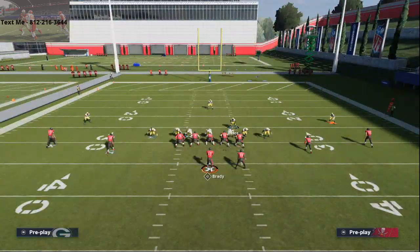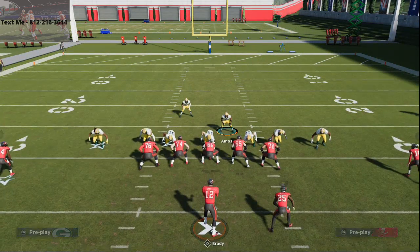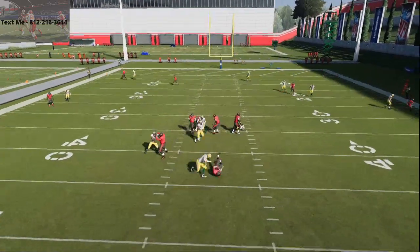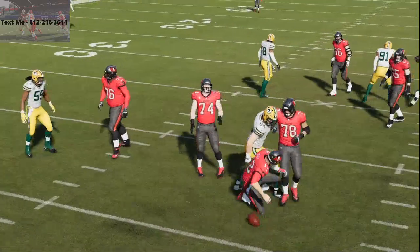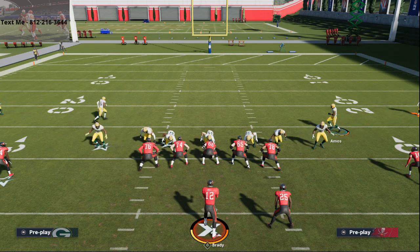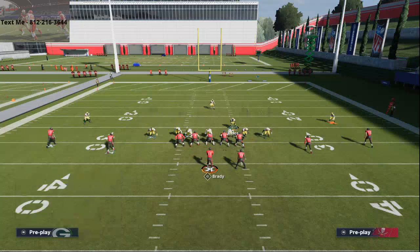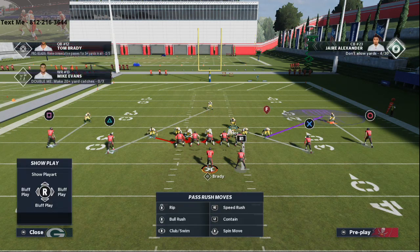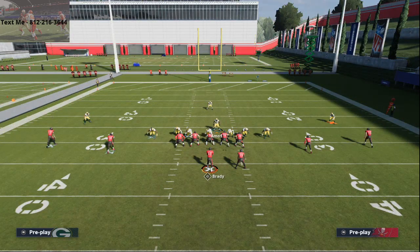I want to talk about a couple things they're going to do to try to stop this blitz. One of the things they're going to do is basically double team the interior nose tackle, because he's the problem — he's the quote-unquote problem of this blitz. So if they double team the nose guard, what's going to happen is you're going to get edge pressure screaming right off the edge.